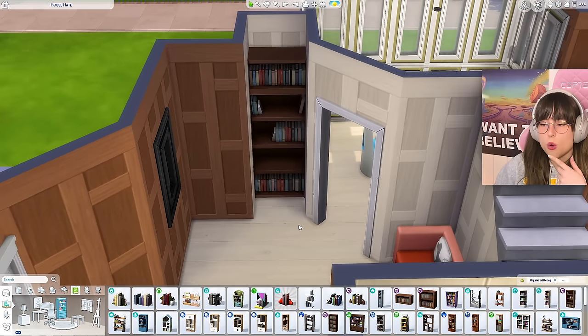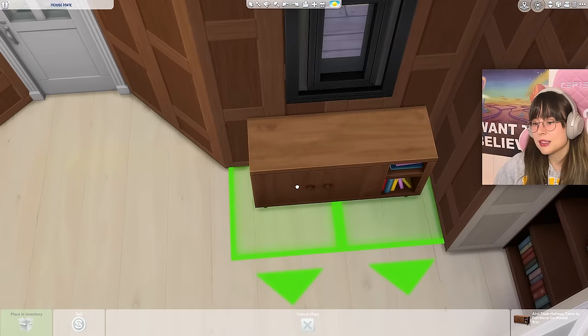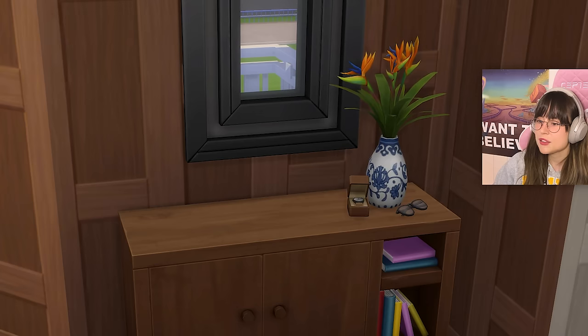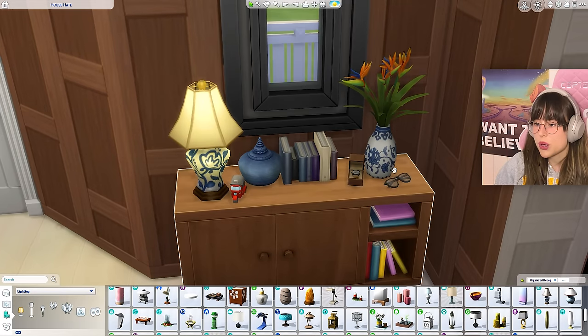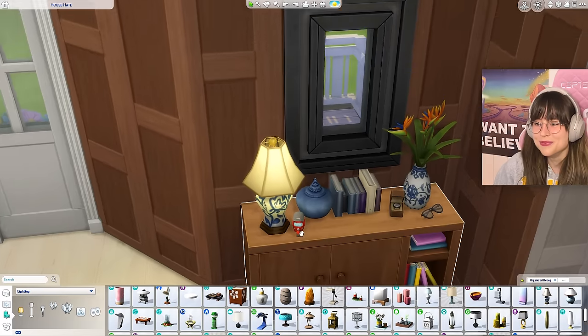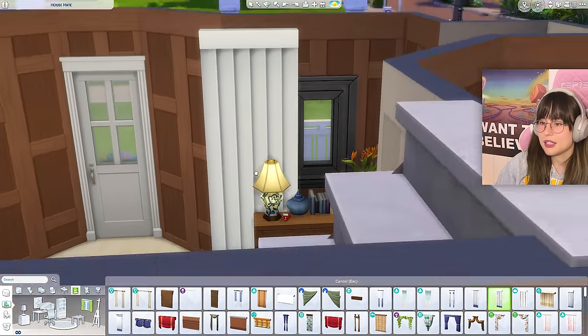For the hallway table I can put up plants, lab glasses, who knows. Here's what I ended up with: some books, nicknacks, glasses, a watch, a plant - I even put in a little car for some reason. Now I've got to put up some curtains for that awful window. Choosing between the ones I hate the most - maybe something like that, sized down a little. That kind of works, kind of ugly though.